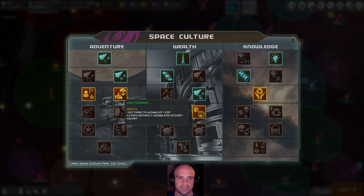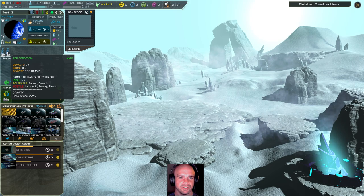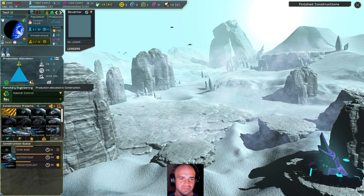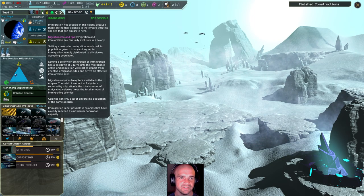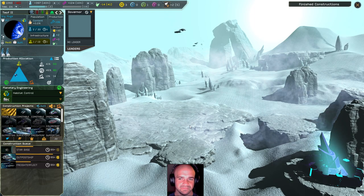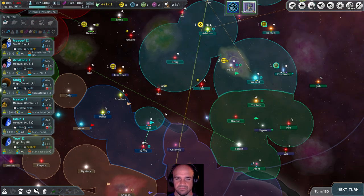Level up — adventure. Let's do this: negative 50 turns to assimilate one pop, plus three pops instantly assimilated in every colony. So that should be good. They're assimilated, they're happy-ish. Why are they building a starbase? I want them to worry about other stuff. Can I send my own people there? Immigration not possible — there are no other colonies in the empire with this species that can immigrate here. I feel like they'd be better off here, but whatever.